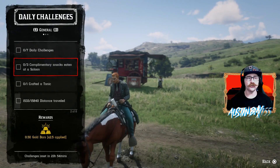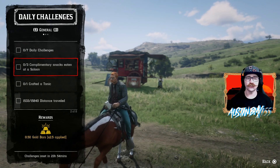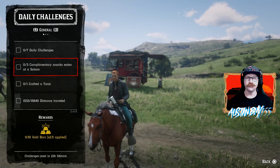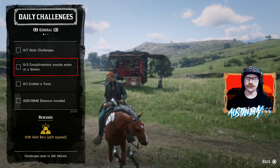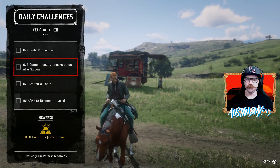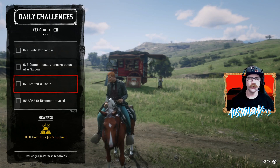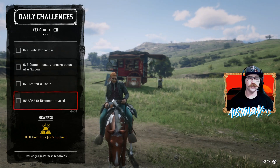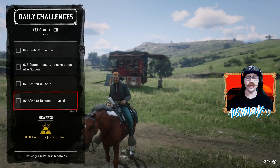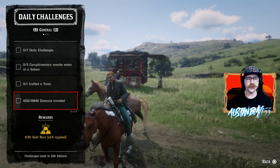If we take a look at our daily challenges today, not too bad — we have some pretty easy ones. We have complimentary snacks eaten at a saloon. I don't know if the ones in your moonshine shack work; I've been told they have, but I haven't tried it myself. Just go to any saloon and eat the almonds there. Crafts one tonic — just one, should be pretty easy. We also have distance traveled by anything: train, carriage, walking, horse — anything will do.